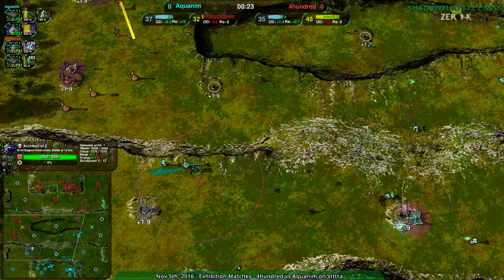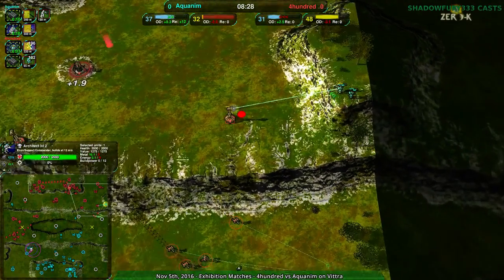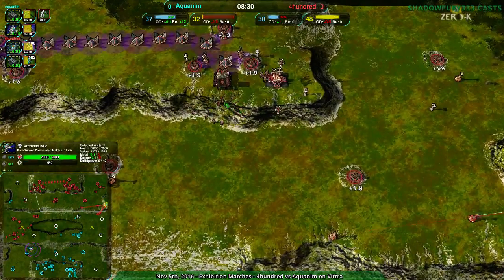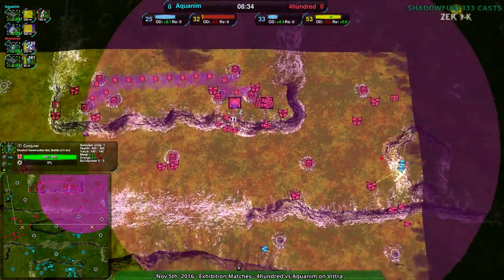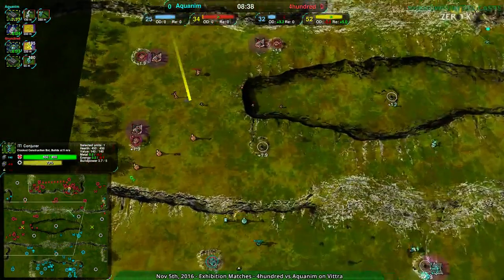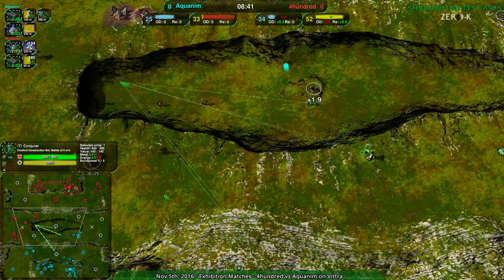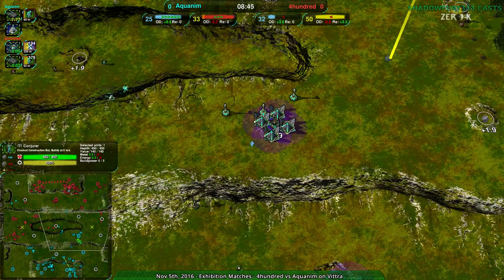Still 500 reclaim in Aquanim's territory — they can easily take that. 400 on the other hand has basically nothing in their territory, a couple hundred metal here and there. Their territory is larger, but they don't have a whole lot. They've been losing a lot of units trying to expand and take over as much of the map as possible.